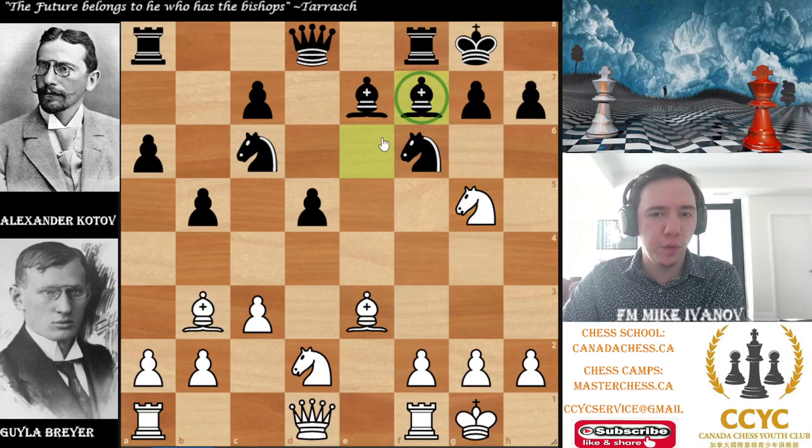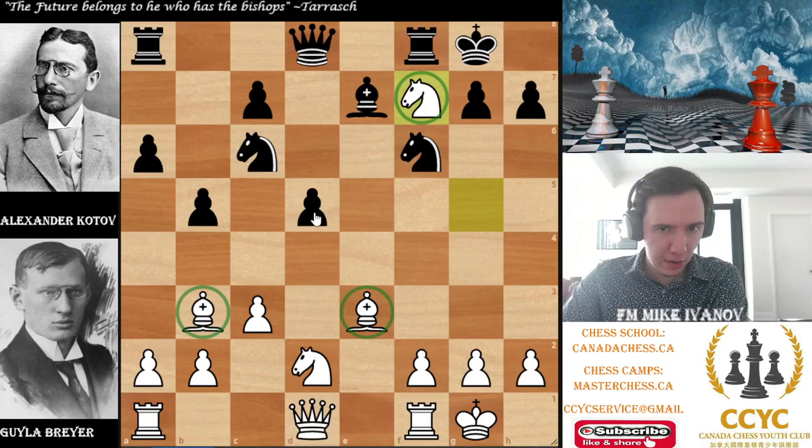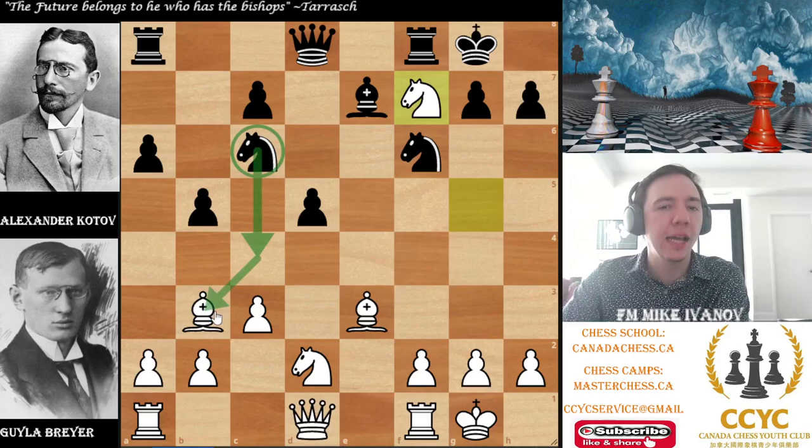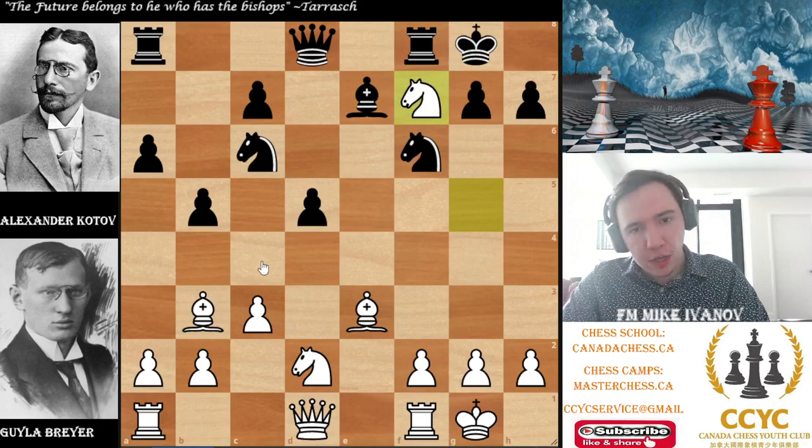He decided to keep the diagonal — or at least try — with bishop f7. Something like bishop g4 doesn't look nice either. After queen c2 and h3, if your bishop goes there, I have knight e6. I'm already looking at tactics like bishop takes d5 — if the queen goes away, let's say queen e8, tactics! Your knight is overloaded in too many places. Because you can't get away with bishop g4, he chose bishop f7. That said, you're not really keeping the diagonal. I will get the bishop pair — I'll just take the bishops. Now I have the bishop pair; you have the ugly knight pair.